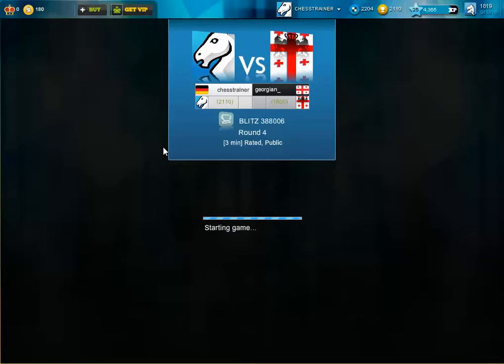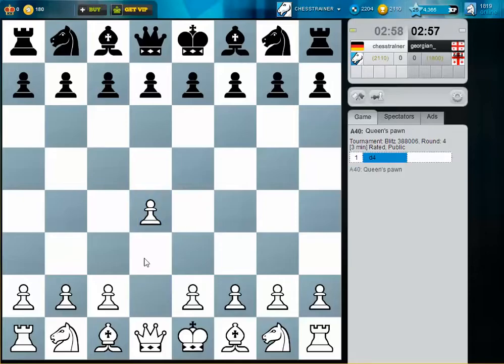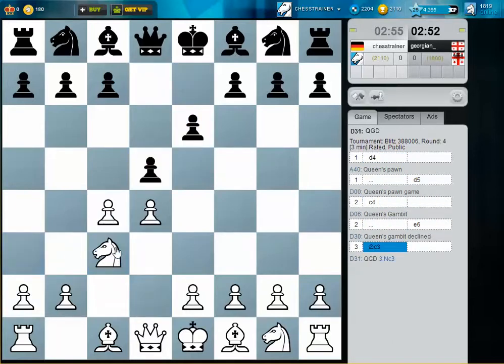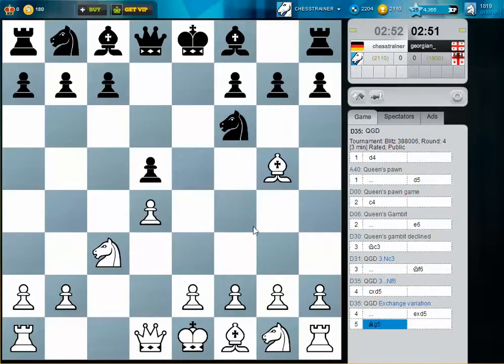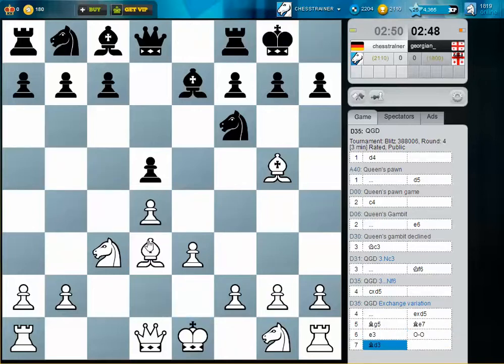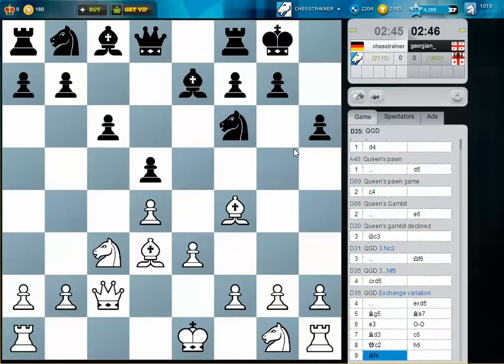Next game against Georgian, round four — I think one more game is left at the end. A normal Queen's Gambit Declined — knight f6, we choose an exchange variation, bishop e7, castling, c6 often played here. We keep our options to play knight e2, f3. I think I don't like h6 that much — better is knight d7.